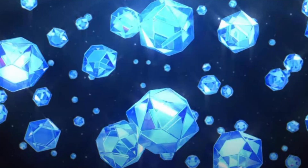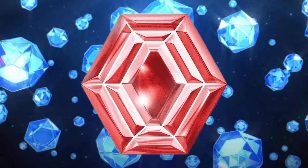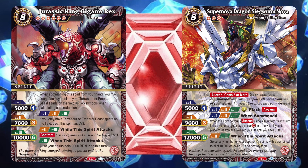Now, with that out of the way, let's talk about competitive decklists. Starting with red, there's basically two ways you can go: Pterosaurs and Zigworm Nova.